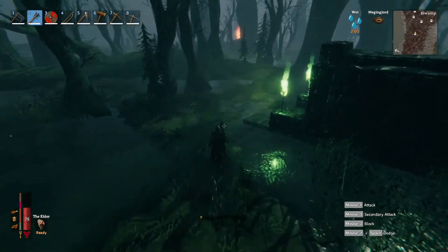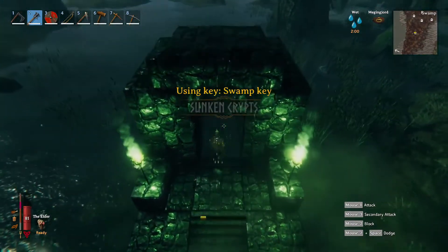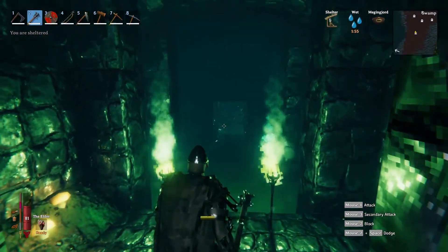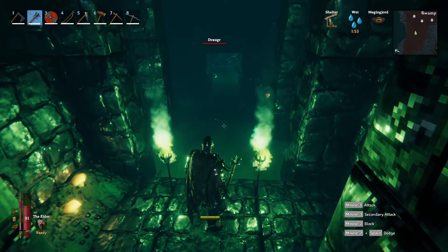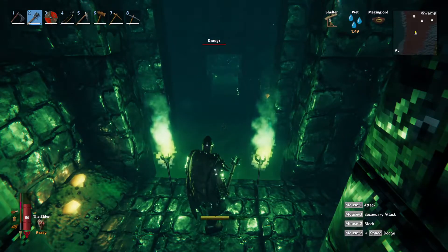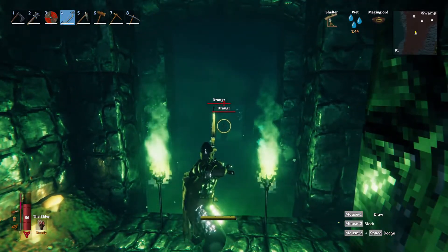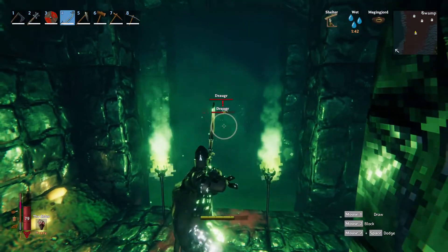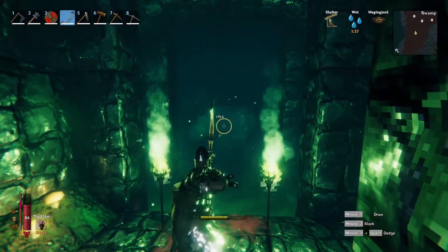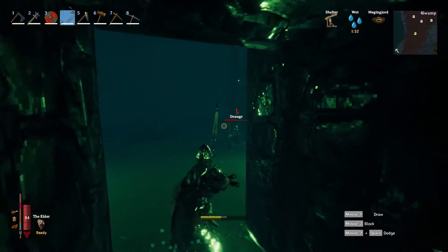Here we go, one crypt that's not been opened — open it up with the swamp key. Once you're in here, there's a draugr. Worst case just let them come to you. If it's an elite draugr, use the blunt weapon. Look at that — learn something new every day!